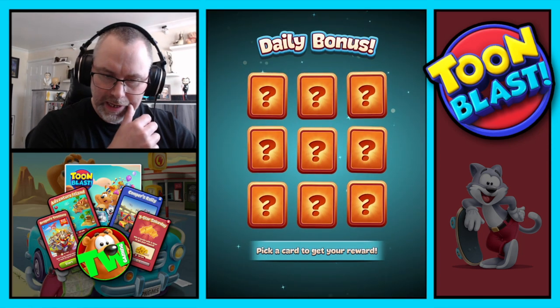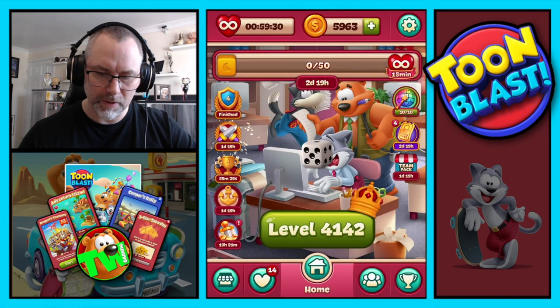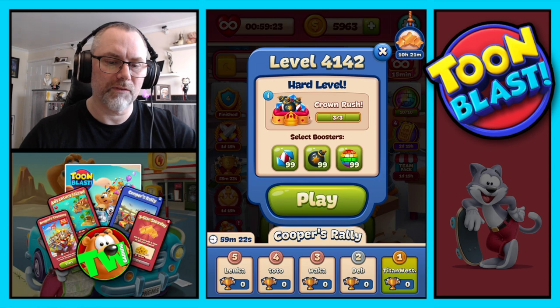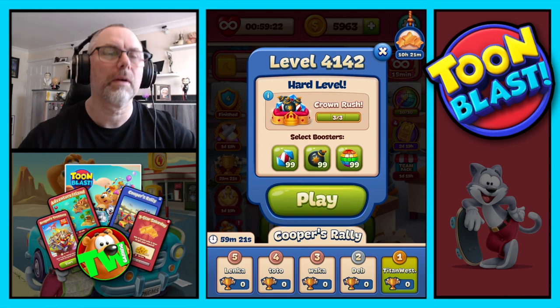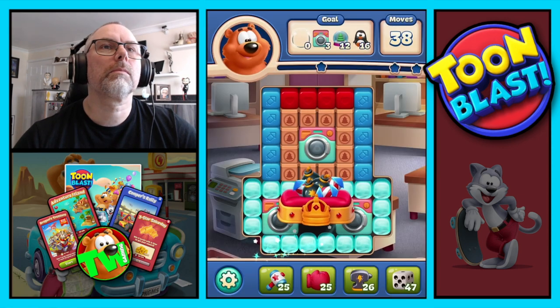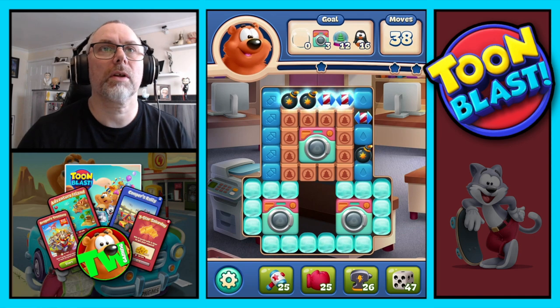Daily bonus, we're going to go top middle. That's a dice, so we've collected that as well. And off we go — hard level to start us off, 41-42. We're going to need bubbles, washers, snow globes, and penguins.